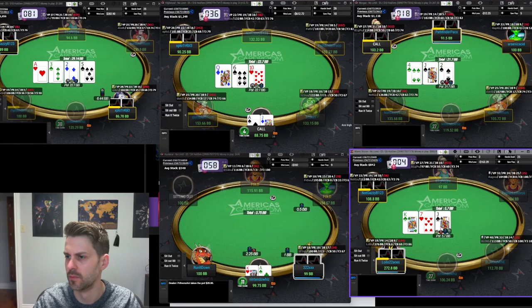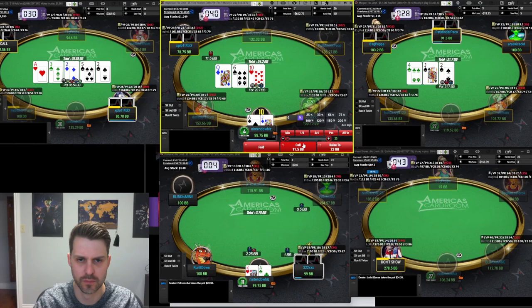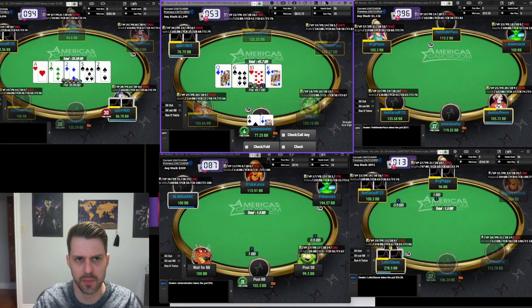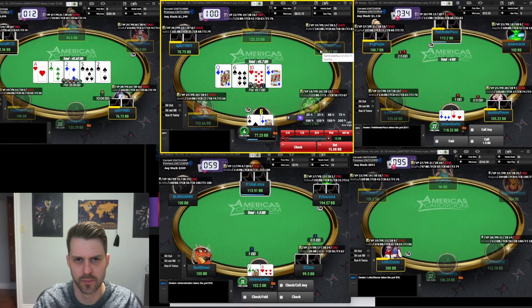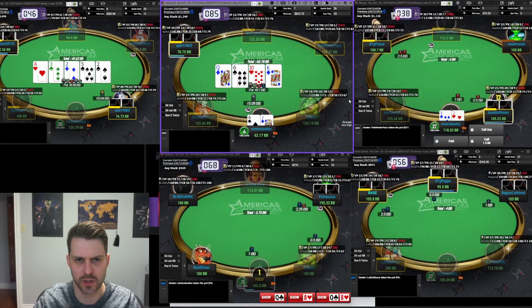I'm gonna four-bet, we call. Versus half pot — I'm still gonna defend, this is a good turn obviously. It's probably a turn he's supposed to check a bunch on, and because he bet so big on the flop I'm probably gonna play blocks on the turn. I think this puts his range in the most uncomfortable spot.